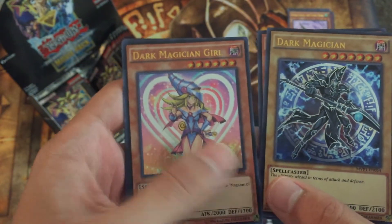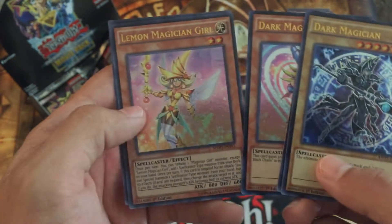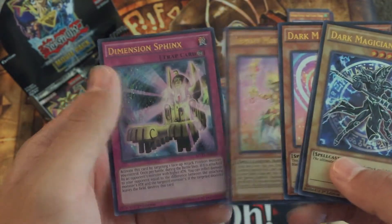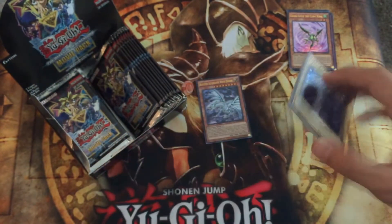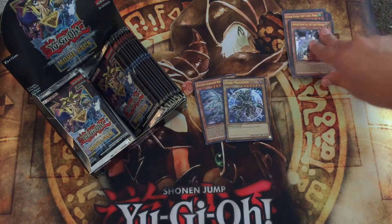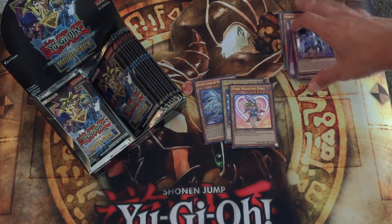And the alternate art Dark Magician Girl in the same pack — that's awesome! She looks so cute. Lemon Magician Girl and Dimension Sphinx. Lemon Magician Girl was the first Magician Girl to be announced besides Dark Magician Girl, of course. So we're gonna set these aside as well because I like them.